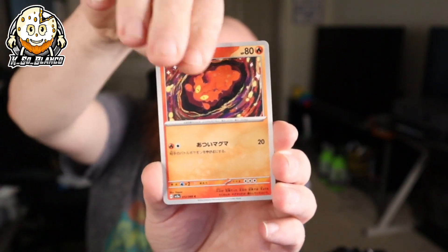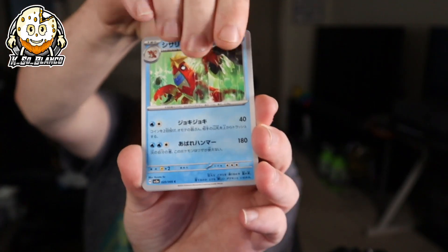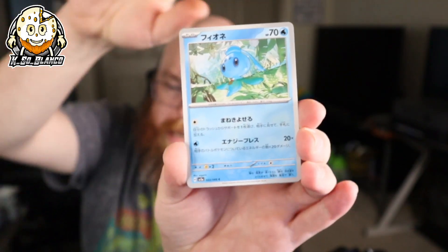Alright, so we haven't hit anything other than the Ace Spec and two EXes so far, so maybe there's big things in store for us. Spinner rack again. Vulpix! The second half of the box might be spicy if it's looking like this. Like I said, Hawlucha — we're going to be filming episode two of the podcast tonight.